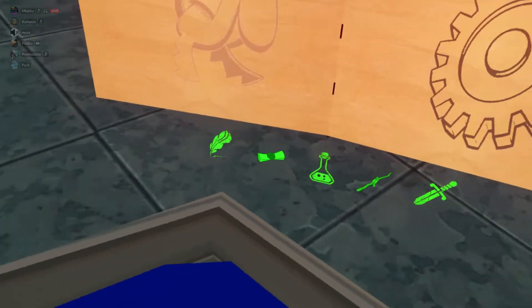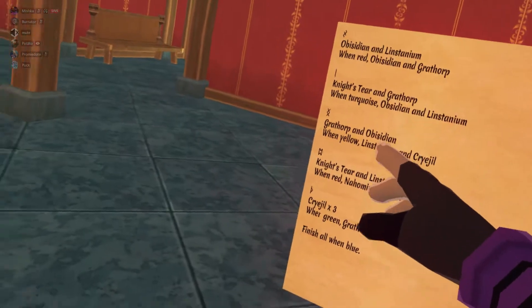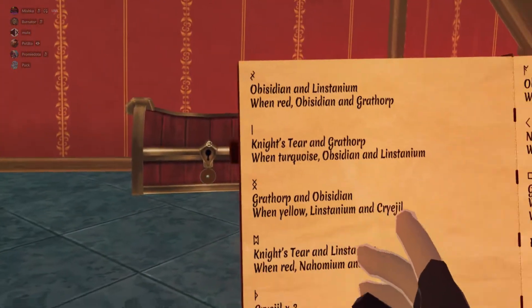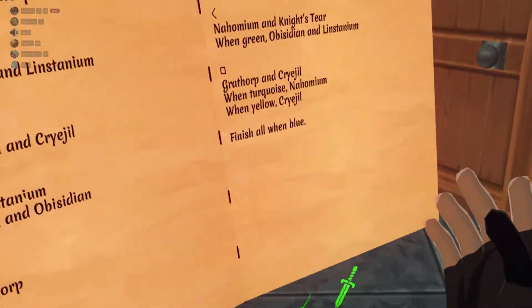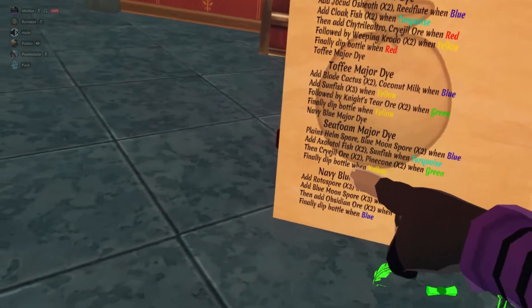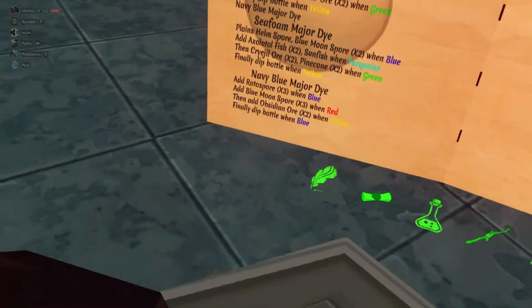I'm not going to move these because they're several days in and I don't want to ruin that progress. I'm going to take this set of 21, stick it in there and close it. One week from now, that set of 21 will be aged. Do be sure you don't leave it in there too long — I recommend checking in every now and then because if you leave it in too long, it will overage and you'll get a ruined potion that won't function as anything. That's alchemy. Note that if you want to make tiles, it's the same thing except instead of plant and fish, you use ore — knight's tear, grathor, obsidian, unstanium, cryogyl, nahomium, stuff like that. Last but not least, you can also make dye. There are different dyes you can make with alchemy, like toffee major, orange axe, and terracotta. I'm sure there's more, I just don't have the recipes for them.